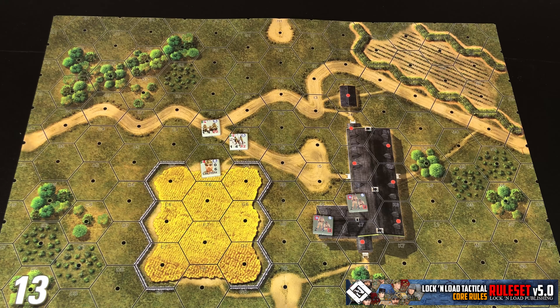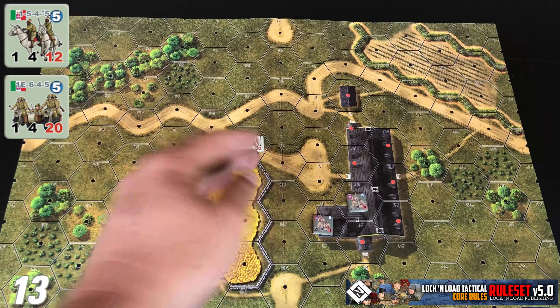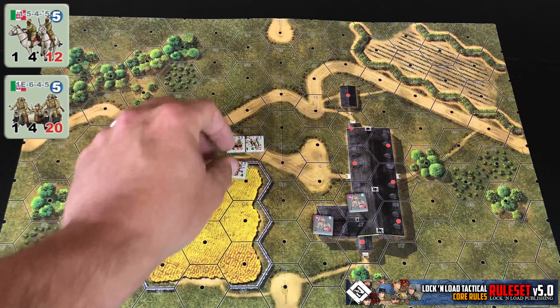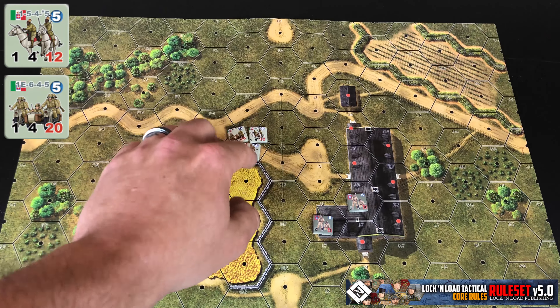We're going to start with section 6.6, Mounted Units. I've got a couple examples laid out here — a horse mounted unit and a motorcycle mounted unit. For stacking purposes, mounted units are considered the same as squads, however you can only have two in a single hex. If both of these units were in a hex together, that's fine — you could not have another mounted unit with them, but you could have another infantry squad with them, and that would not exceed the three stacking limit.